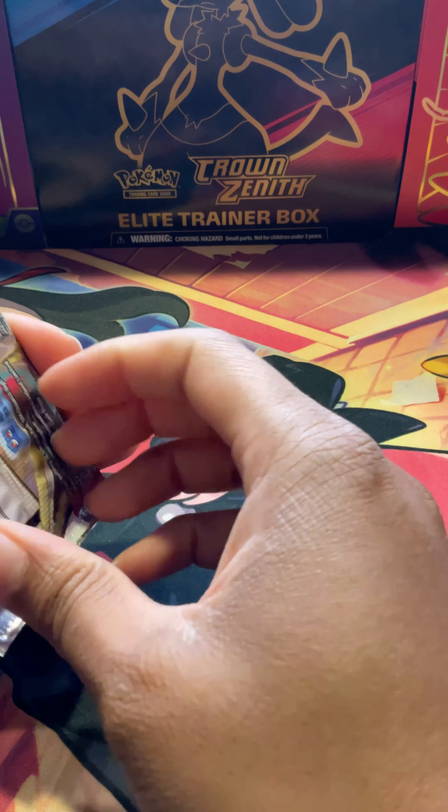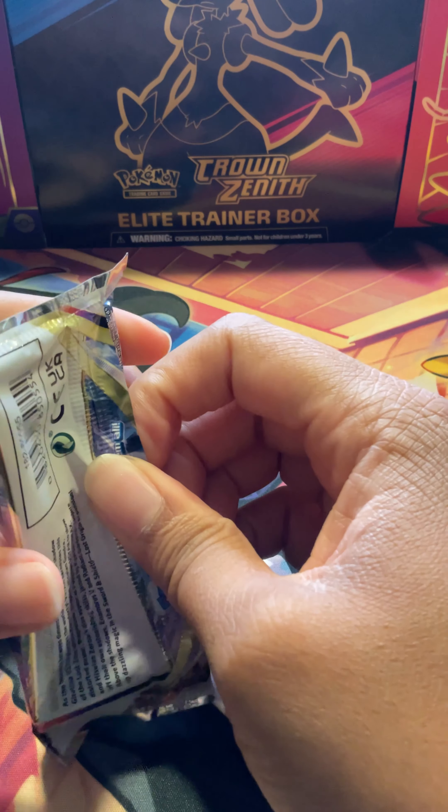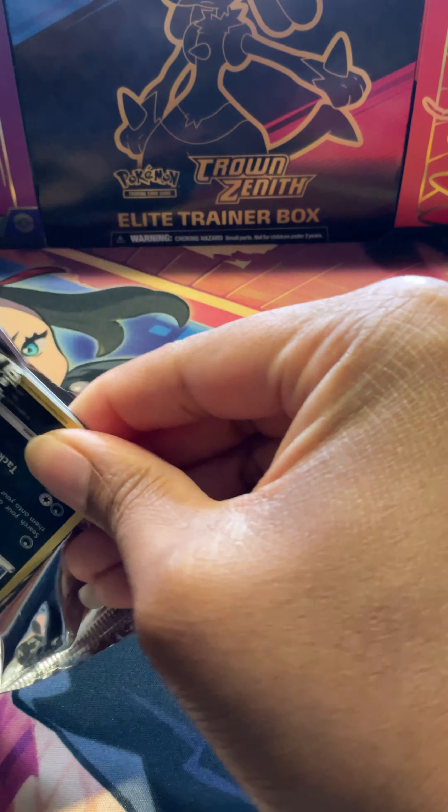Come on pack, bring us something good, something we might like — instead of another white background where we peek and get a Vileplume and a Politoad. Two whites on that one.